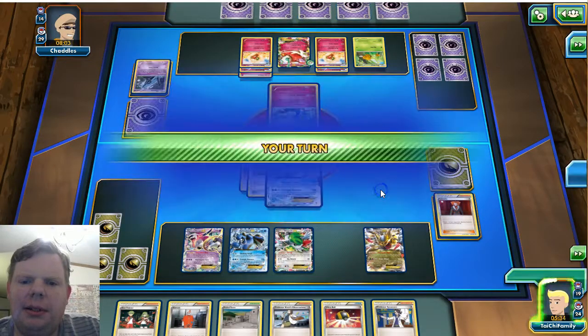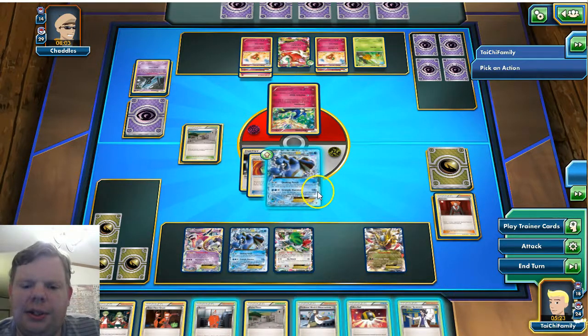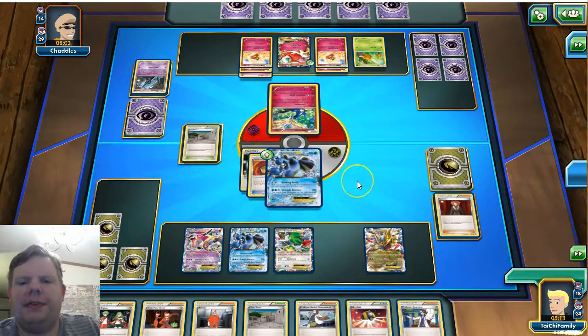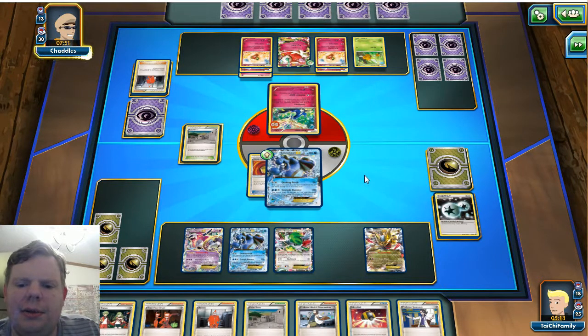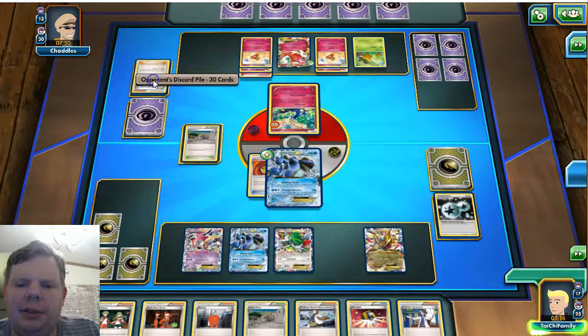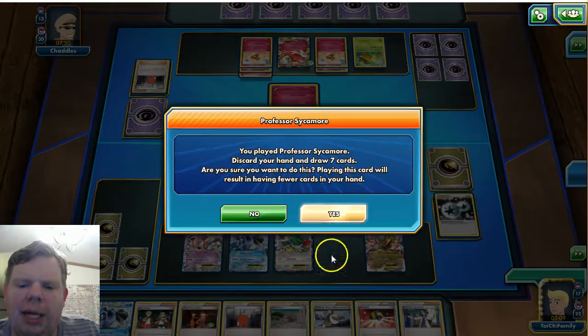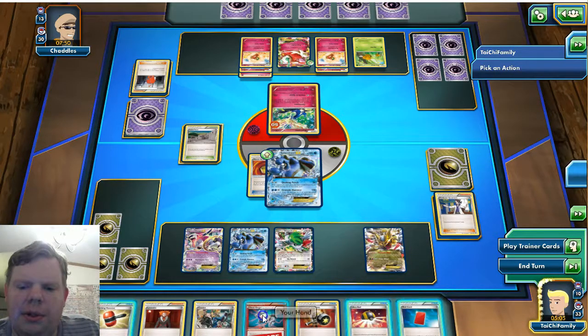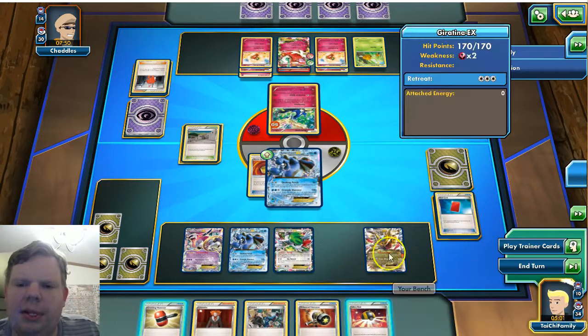They promoted the Xerneas but didn't put any energy down. There's a lot of good stuff here — I'm going to hold my hand because the Team Flare Grunt is here. I'm actually just going to Quaking Punch for 50 and keep item locking. They're going to Zero Chill the energy off — how many Zero Chills has he played? That brings us to another whole ball game. We'll Sycamore, play the Red Card to bring him down to four, and play the Crushing Hammer.